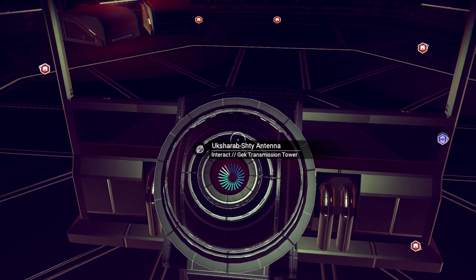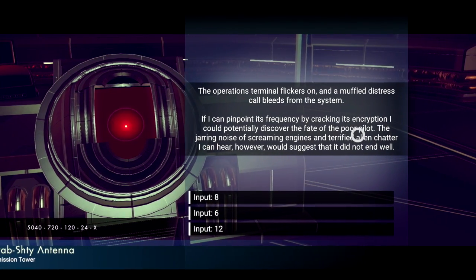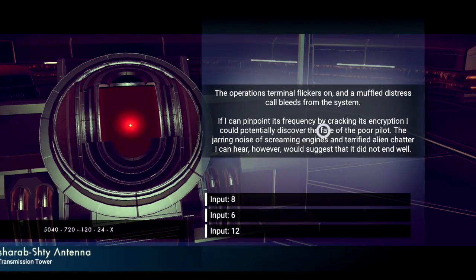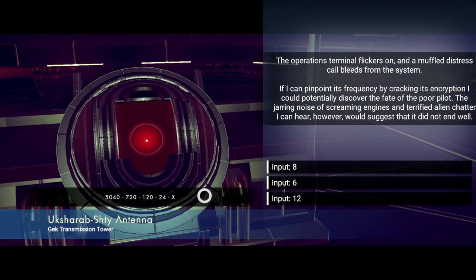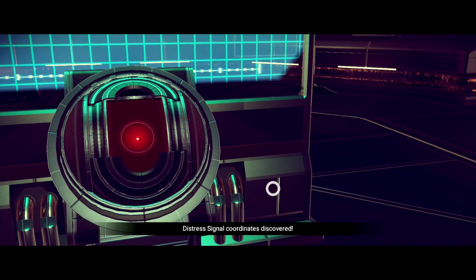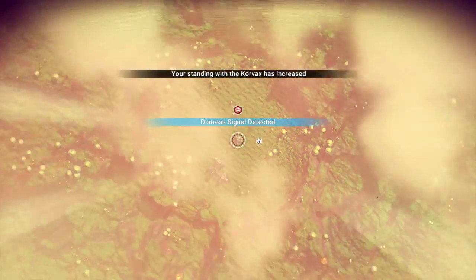You have to hack it, and the transmission tower has to be locating a crashed ship. You can see right here it says 'discover the fate of the poor pilot' — that's a pretty good indicator that we're going to be finding a ship. So you just look at the code and crack it. I already figured it out, so I know the answer is 6.